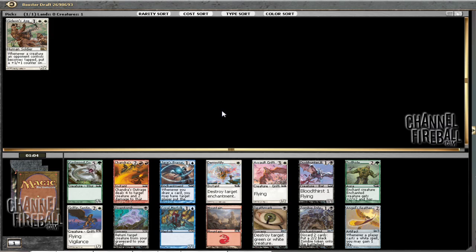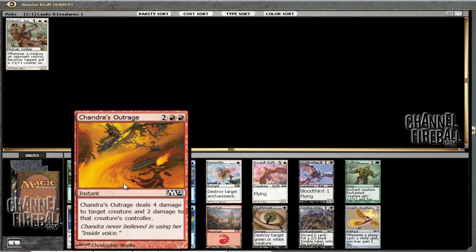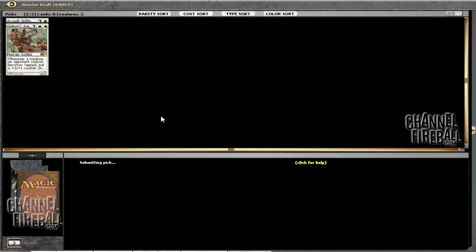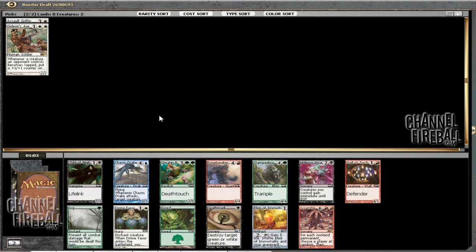What to follow it up with? Obviously the best card in the pack is Chandra's Outrage. The question is whether I want to directly move into red right after taking a white card, and I don't really think I do — especially a double red card. So I might actually just take a Soul Griffin here and try to remain open. That seems fine. I like mono-white anyway.